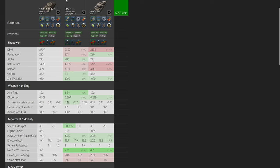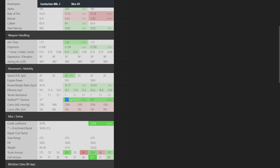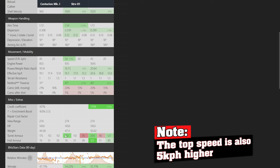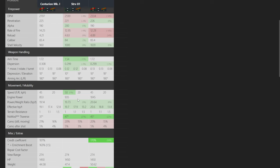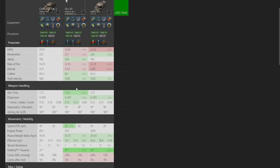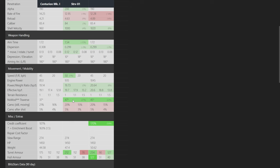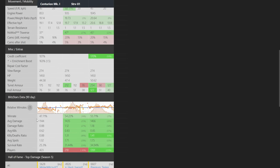The aim time is significantly different, which is worth talking about. The only truly significant differences of the Strv 81 are: the traverse speed is 10 degrees better than the regular Centurion, just like the Centurion 5/1, and the front turret armor is a lot thicker. The rest are minor improvements, and the DPM is a little bit lower. So you have a Centurion that traverses faster with better turret armor.